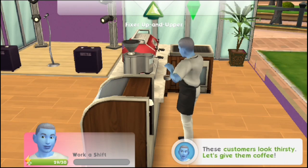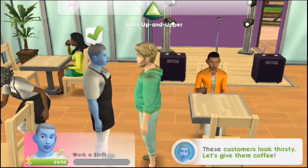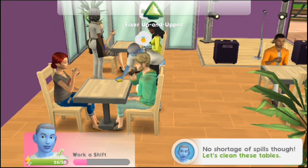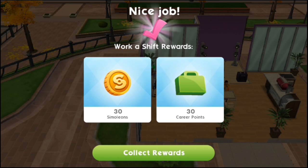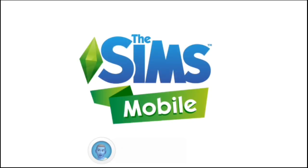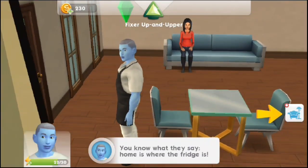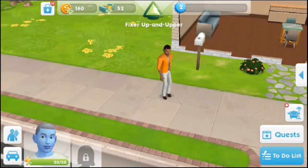Look at that attitude. So smug. Here, sir — this coffee is for you. How is it? Delicious — of course, Tony made it. Let's clean up so we can get a promotion later. We earned $30 Sims and our career points went up. Now we're told to go back and then go home. And Bella is still here — Bella, you waited that long for me? I'm loyal, bro.